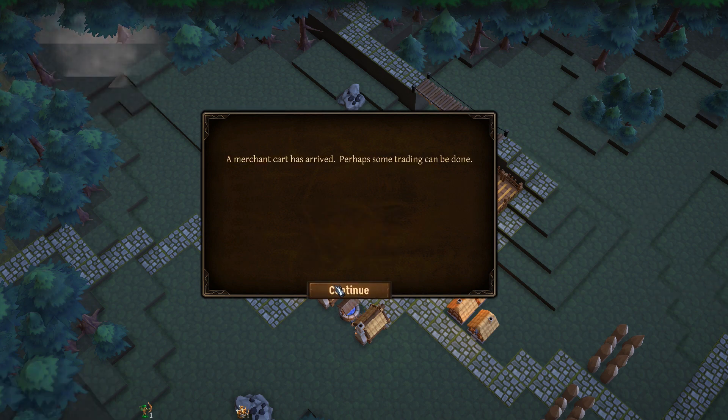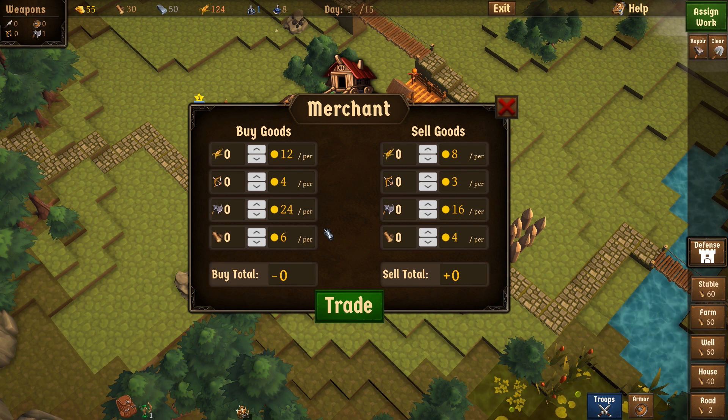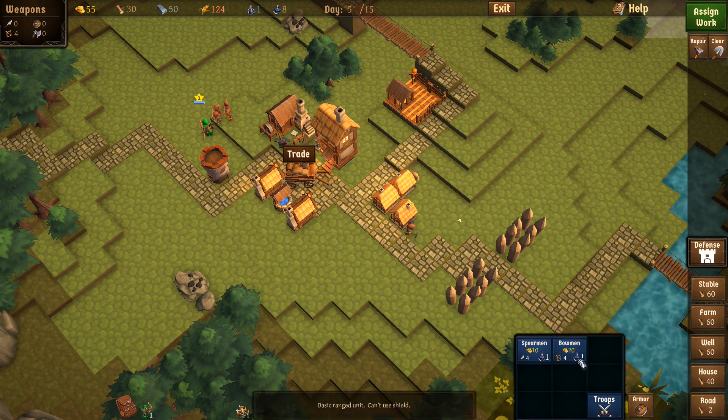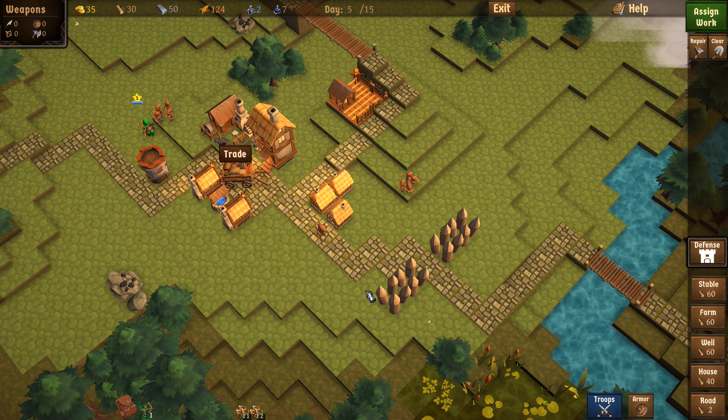We click on the merchant cart to trade. So we could buy some stuff — it's 24 per axe, wow, that's a lot. We could sell something — we could get 16 and then pick up enough bows for another group. Can we do that? That takes 20 gold and one worker. Yeah, let's get some more guys — that seems like a good idea.